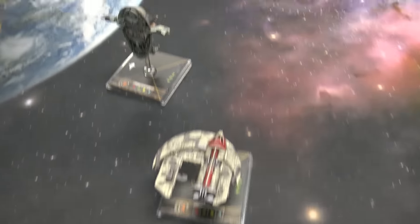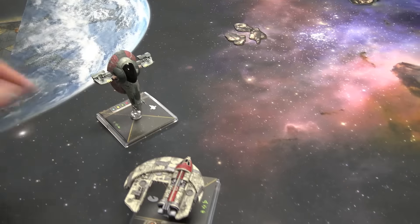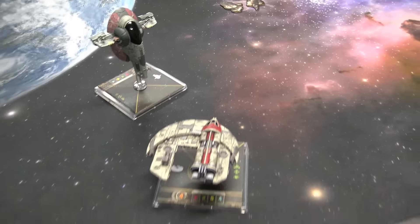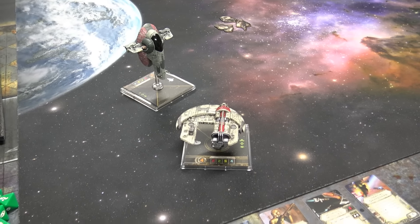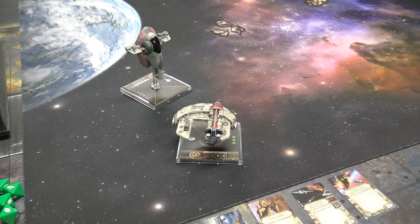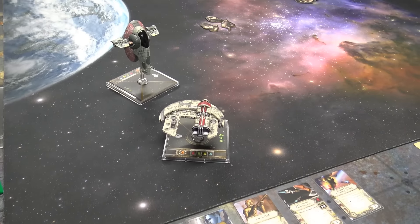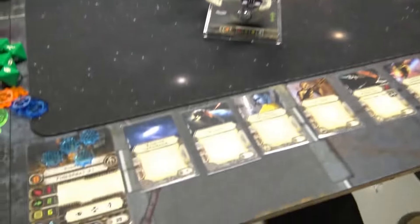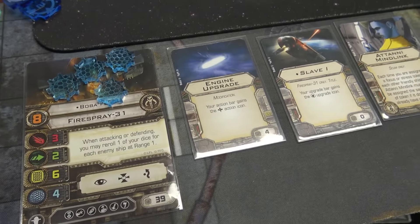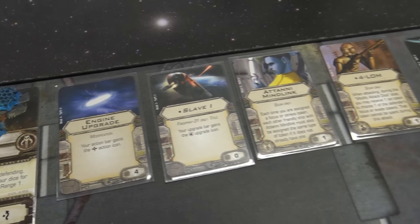So my list today — obviously I'm trying something different. Boba Fett is here. We're running Boba Fett and Manoroo bringing the heat today. They're my big ships coming in hot. Good synergy with a lot of things. She's like the backbone of my Mind Link build. So we got Boba, who loves to be in range one to get all them sweet re-rolls, and hopefully some engine upgrades getting that boost action.